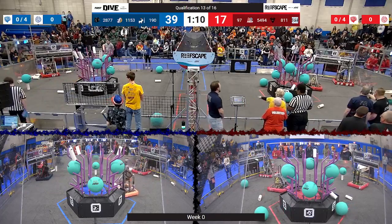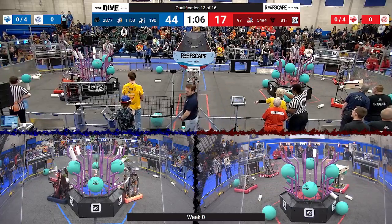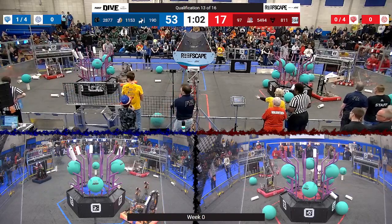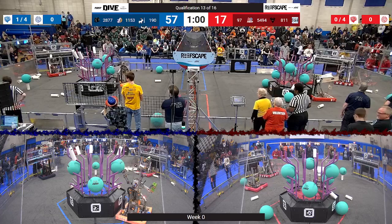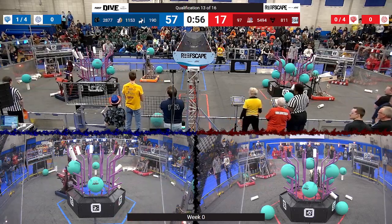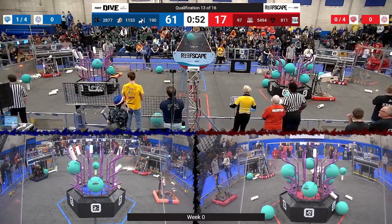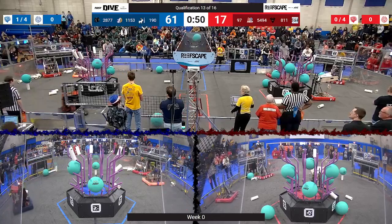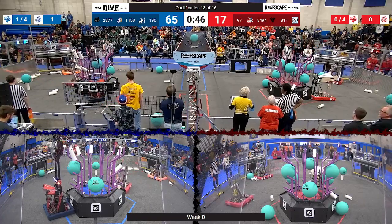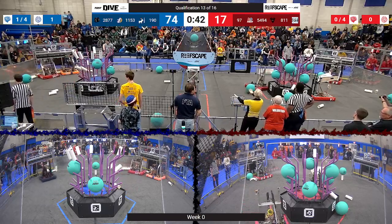190 placing another coral on level 4. 97 Bionic Beef looking to score for the Red Alliance. Seems like their partners are trying to get some pieces of coral from their human player Coral Stations. 1153 removing algae gracefully from the Blue Alliance Reef as the Red Alliance continues trying to score onto their reef. Bionic Beef lining it up. 190 lining up onto level 4. Level 3 from the Ligerbots.